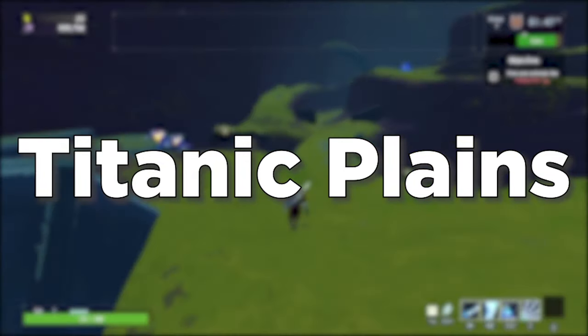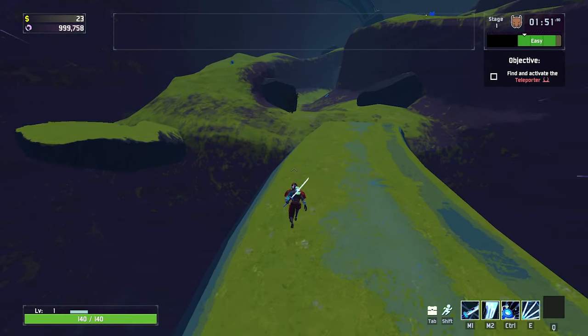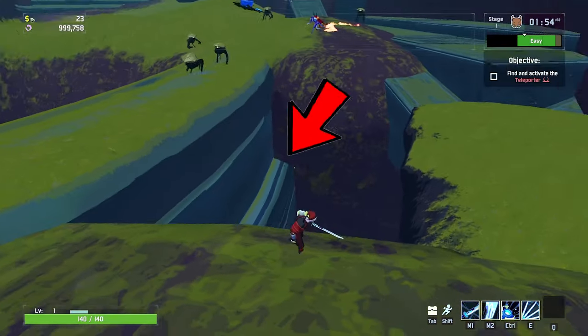The first map is Titanic Plains 1 and the first Newt Altar location is going to be in the corner on this ledge just below the bridge by the cliff side right here.